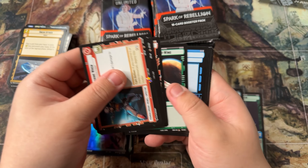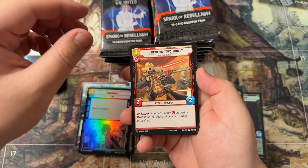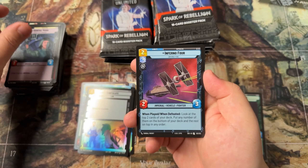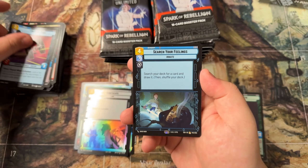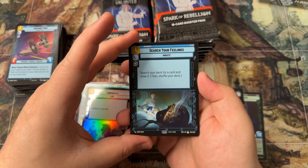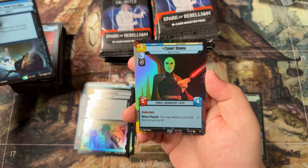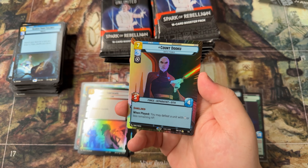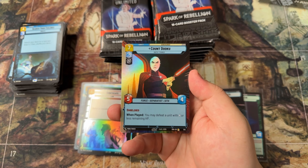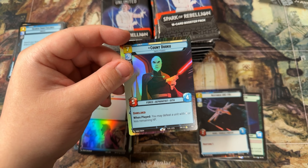I'm looking forward to organizing all of these cards after this case opening. We got the two tubes and a rare Search Your Feelings, and oh — another foil hyperspace. Not a common! We have a rare — let's go, we got a Count Dooku foil hyperspace rare. I will absolutely take this!